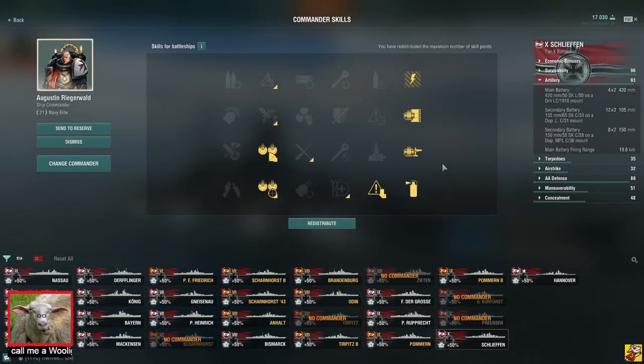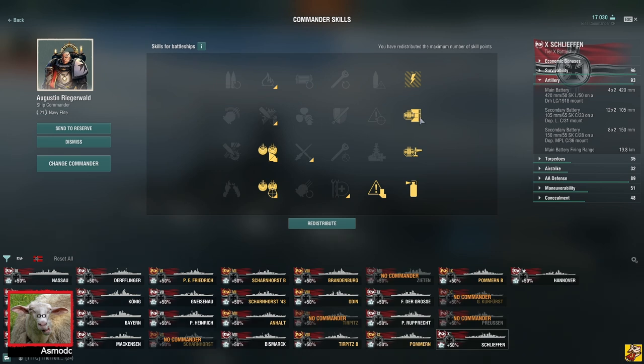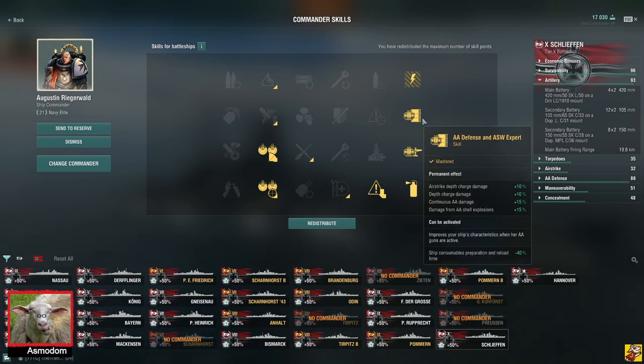And this is my Schlieffen build. I built full anti-air, because Schlieffens need to get really close to do things. And Cerberus is nice, but it's already good. You could go for Brisk — that's decent — but the rest of it I don't care about.